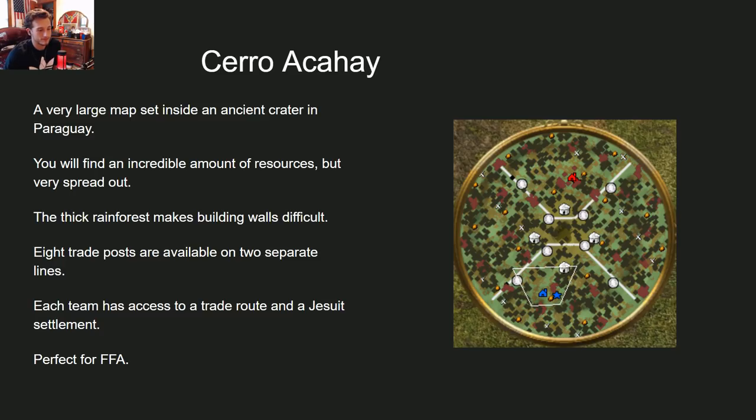There are eight trade posts — one for every player at max — and four Jesuit posts, which provide ranged cav in Age 2 to help defend raids, adding strategic depth. There's a mountain ridge all around the map and a little mountain in the middle, modeled after a real ancient crater in southern Paraguay. There's no limit to the wood — if you ever run out of trees it's got to be three or four hours in, because this map spawns over 3,000 trees. It will be great for the upcoming free-for-all tourney.